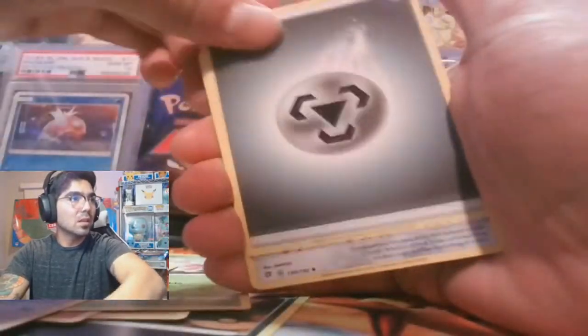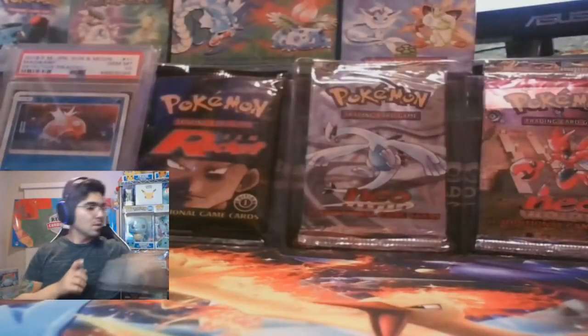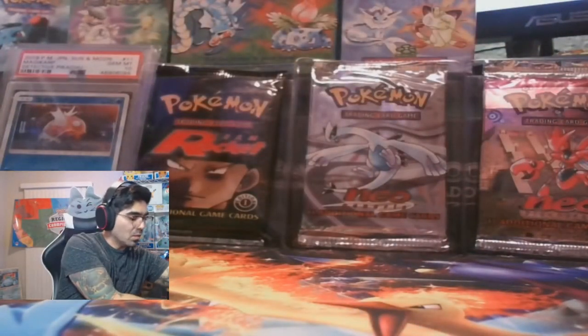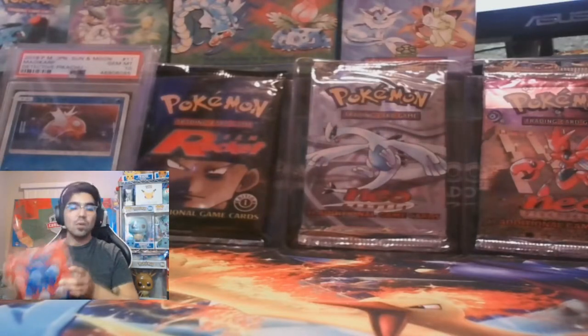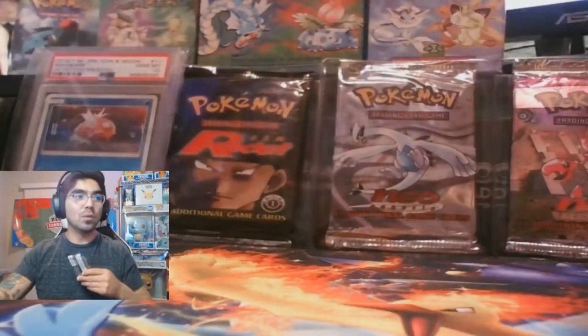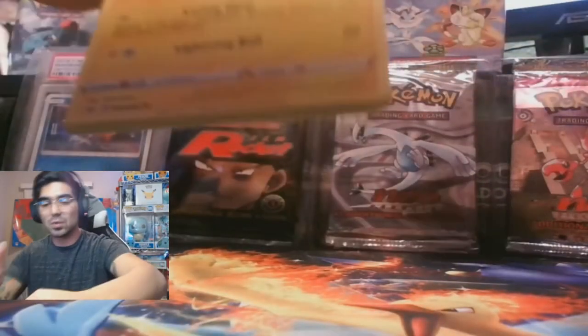Last pack from the Rebel Clash Elite Trainer Box. Bronzong — and a code card. Alright, we are getting down to the end of the Elite Trainer Boxes. We have two more left; going to Base Set Sword and Shield again. I am being engulfed in Pokémon wrappers right now — I have a lot to clean up. That's about two booster boxes' worth of Pokémon cards we're opening today.